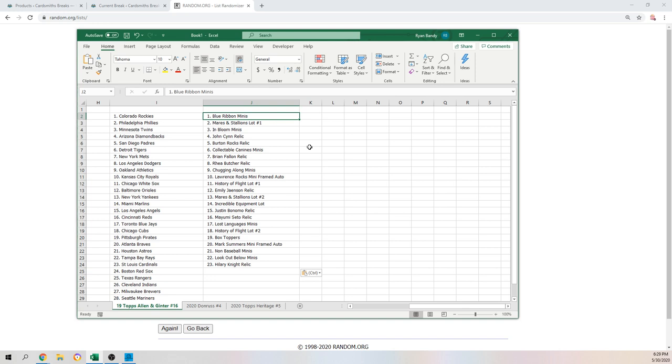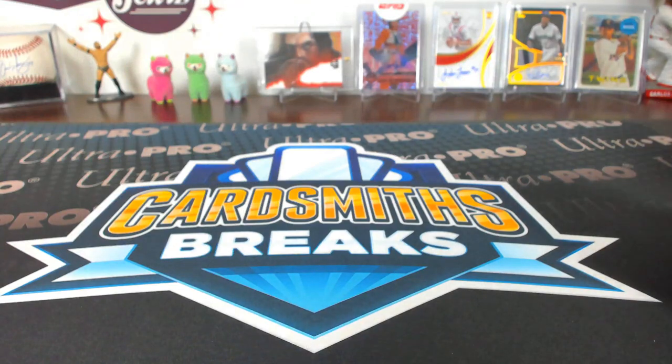We'll pair that up with the list of baseball teams. Here we go. Colorado Rockies get the Blue Ribbon minis. Philadelphia Phillies — Mares and Stallions. Minnesota Twins — In Bloom minis. Arizona Diamondbacks — Jansen relic. Padres get the Burton Rocks relic. Detroit Tigers — collectible canines minis. New York Mets — Brian Fallon relic. Dodgers get the Ray Butcher relic. Athletics — Chugging Along minis. Kansas City Royals — Lawrence Rocks mini framed auto. Chicago White Sox — History of Flight lot. Baltimore Orioles — Emily Jansen relic. New York Yankees — Mares and Stallions lot number two. Miami Marlins — Incredible Equipment. Angels with the Justin Bonomo relic. Cincinnati Reds — Cato relic. Blue Jays with the Lost Languages. Cubs — History of Flight. Pittsburgh Pirates get the Box Toppers. Atlanta Braves — Mark Summers mini framed auto. Astros with the non-baseball minis. Tampa Bay Rays — Lookout Below minis. And the Cardinals with the Hillary Knight relic.